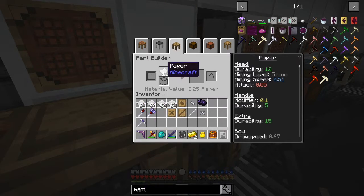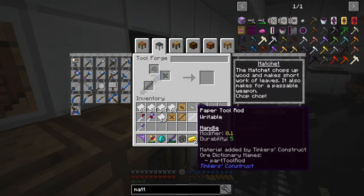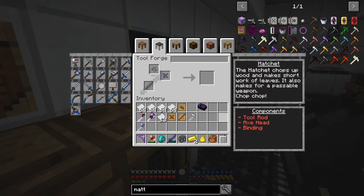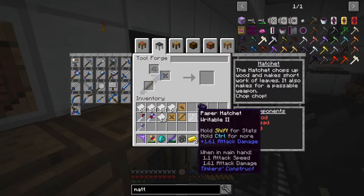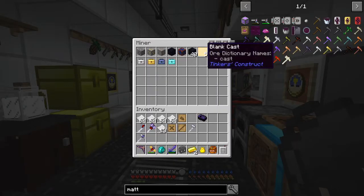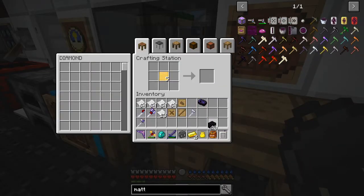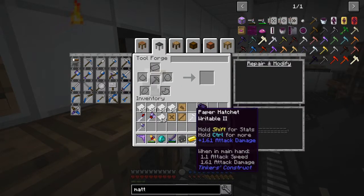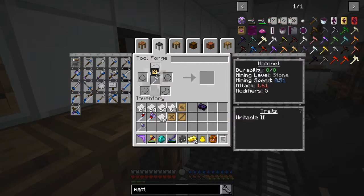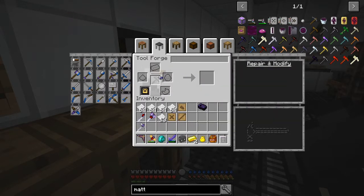So what we can do now is we've got these three things. We'll assemble these together to make a hatchet, like that. Then what we do with this is we need to make some modifiers — reinforcement modifiers. So in my backpack I've got some things prepared: some blank casts and some obsidian, five casts and 40 obsidian. We'll simply make the reinforcement modifiers here, and then put those onto the tool. Each one of these increases its unbreakability by one.